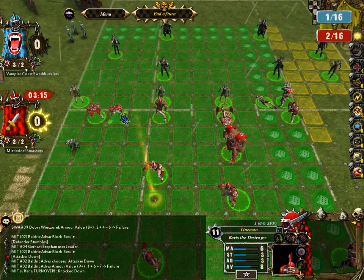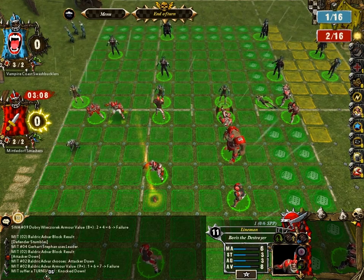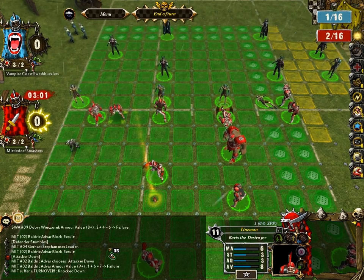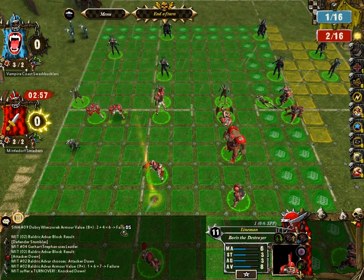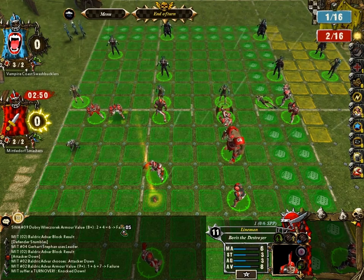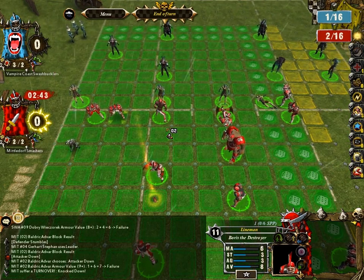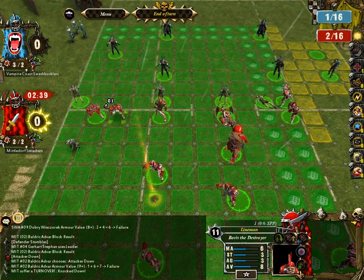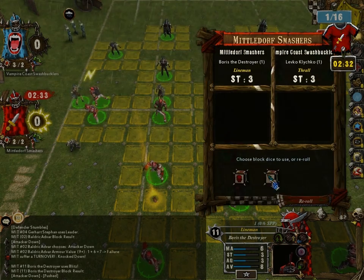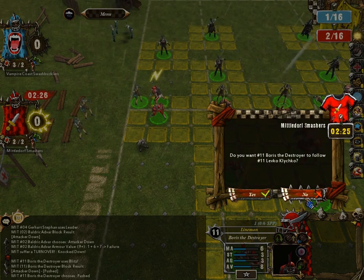What I'm about to show you is what's called a crowd surf. When you knock a player down, you roll for armor as you can see in the log — and if you beat the armor value, you roll for an injury. Crowd surfing skips the armor roll entirely because you push an opponent out of bounds, and the fluff is the fans come out of the stands and beat that guy up. So you make a roll directly for injury — it's a good way to get a numerical advantage on the field. I'll blitz this guy and try to push him out of bounds, then follow up.